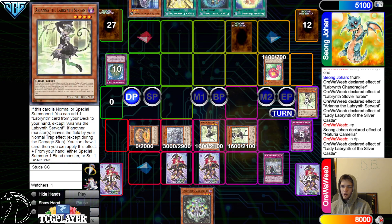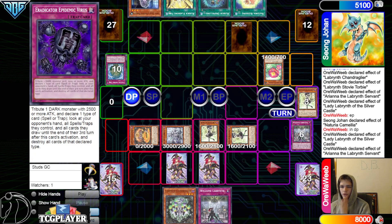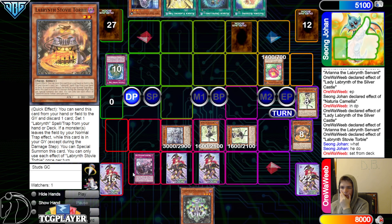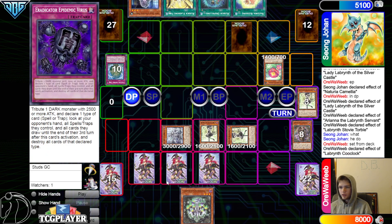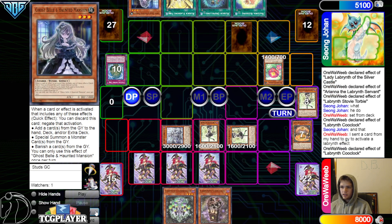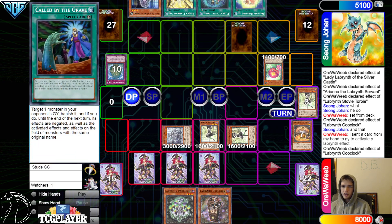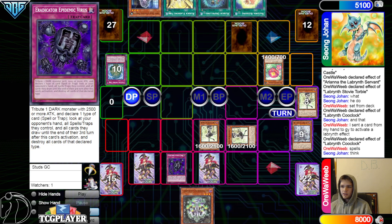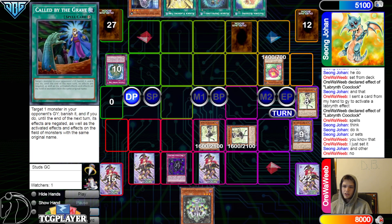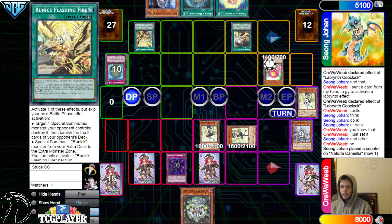Activate Welcome Labyrinth, chain Lady Labyrinth, go ahead set Eradicator, then bring out Ariana, then activate the Ariana effect go search for Welcome Labyrinth. Activate Stovie, gear to itself and Welcome Labyrinth to set from the deck the Big Welcome. Then Cool Clock tries to add itself back but they're gonna have to Bell that. Wait, aren't they supposed to just Bell this so that way they can't Eradicator you right now?